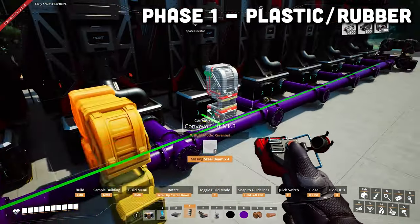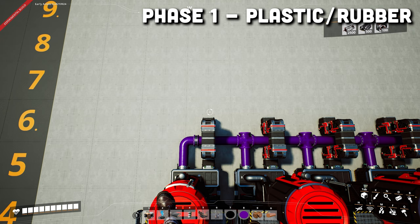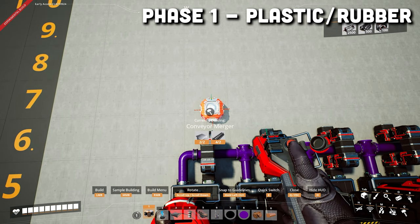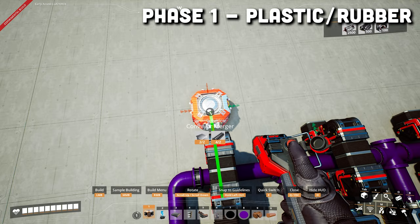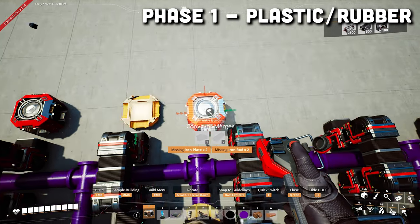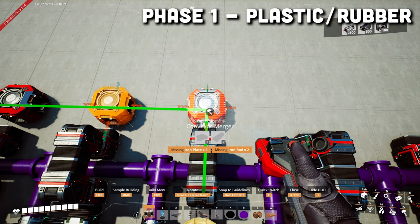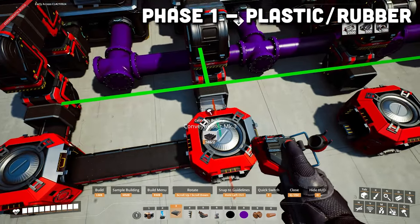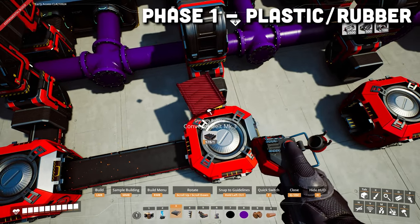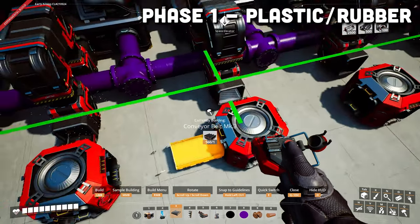Put down conveyor lifts on all the refineries. Then in front of all the conveyor lifts, put a merger in row six — just one notch between six and seven — with the output facing right for four of them. On the fifth, have the output face forward; the sixth the same. For the rest, have the output facing left. Belt all the conveyor lifts to the mergers and connect the first five mergers together, then skip the fifth and sixth mergers and connect the remaining ones together.